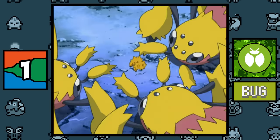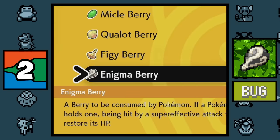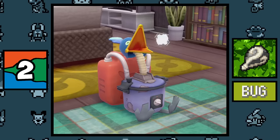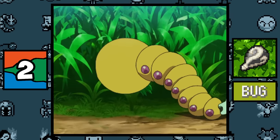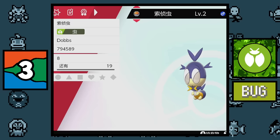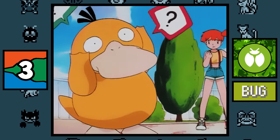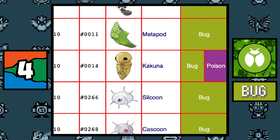Bug type: as of now there are no regional Bug type forms, which is pretty surprising since Bug types seem to adapt more than any other Pokémon. The mysterious Enigma Berry, originally unobtainable in Generation 3, is apparently a Bug type item — the only berry with this typing, so I'm going to assume it's infested with bugs. In the Mandarin Chinese versions of Pokémon, the Bug type is sometimes referred to as the Reptile type.